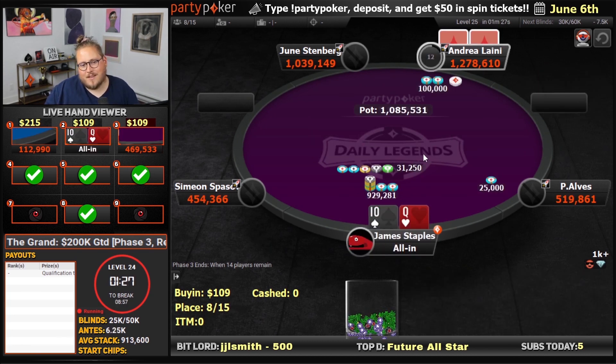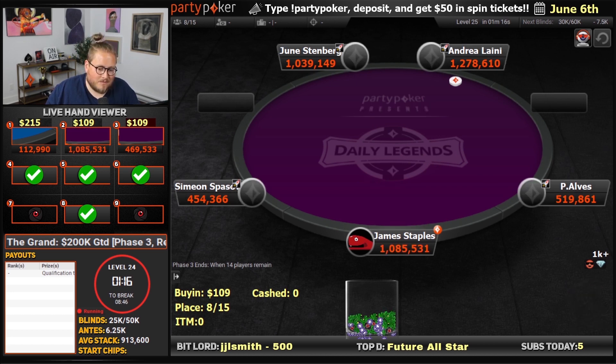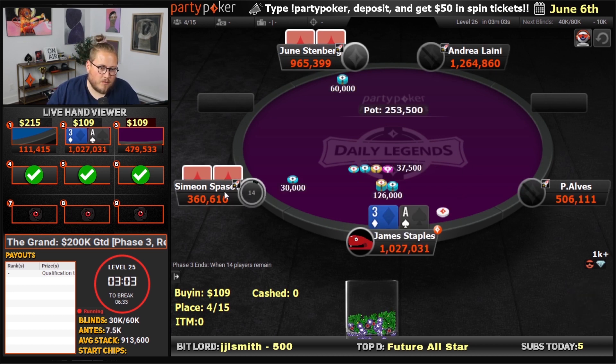Reshove queen-ten. Calling is an option too, but I think reshove is good — they're just going to open so wide given the bubble of this tournament. I think queen-ten is good. Open ace-three, fold to a 3-bet from someone, then call Simeon. They have six blinds here, so that is fine.